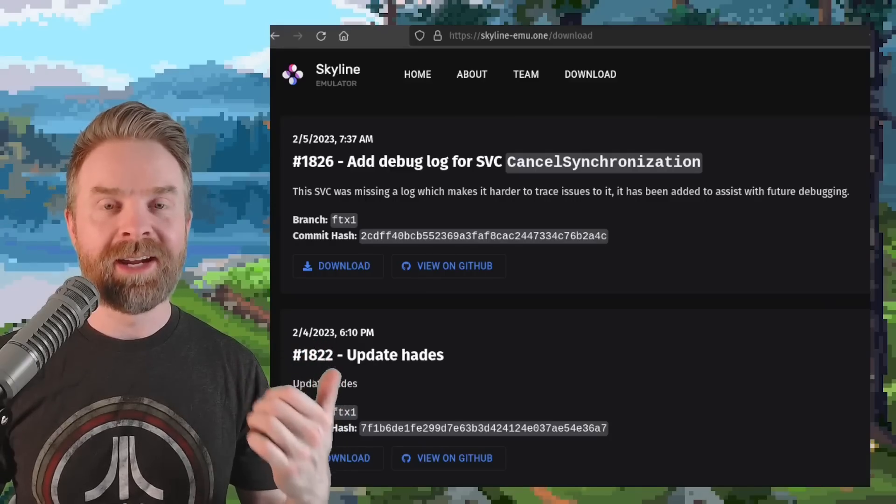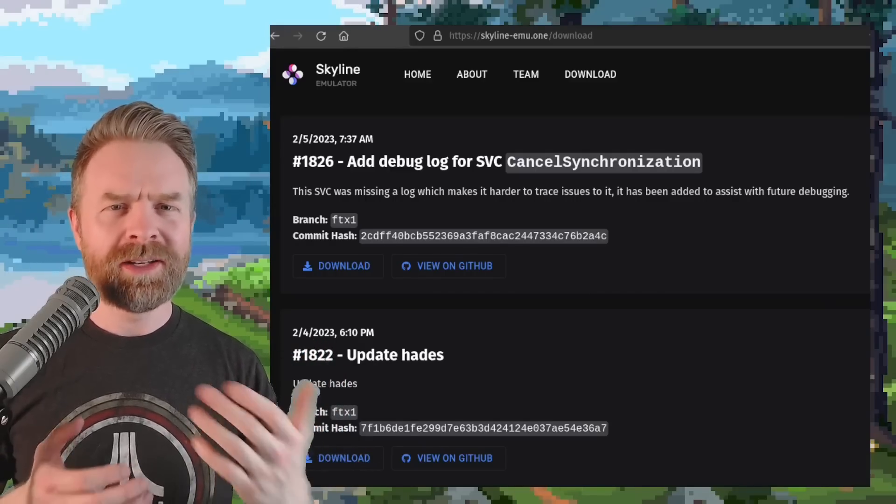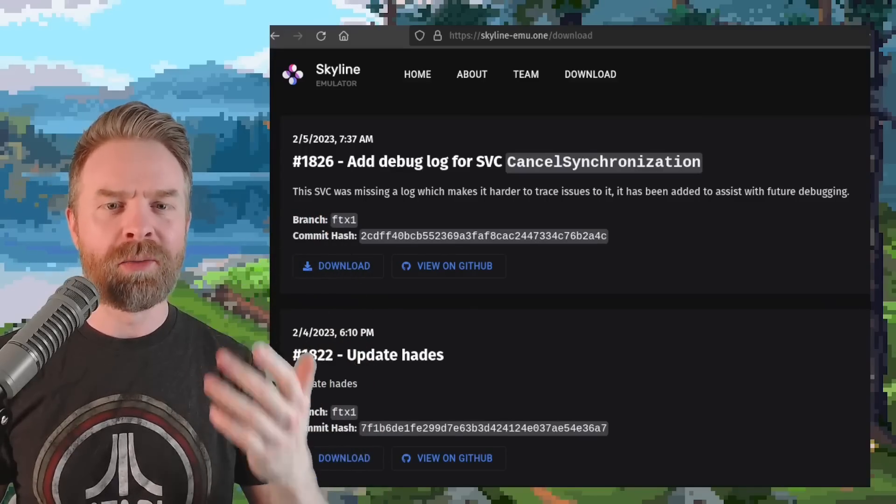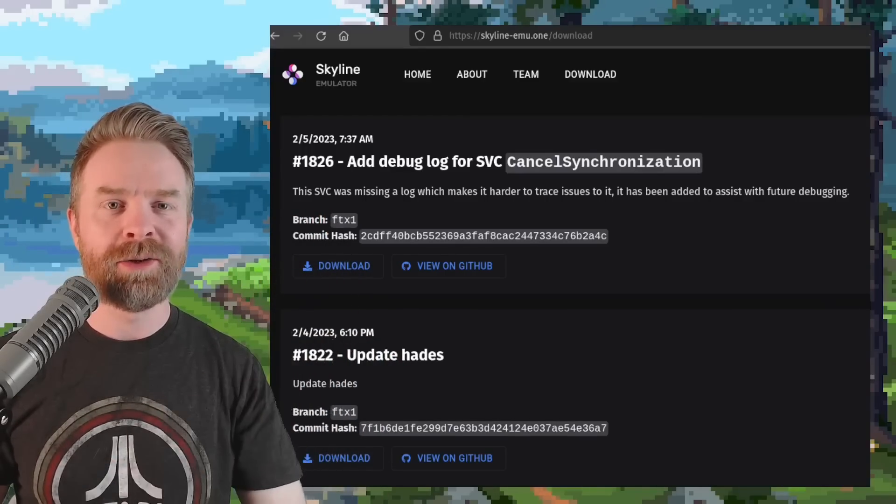Version 1826 does add some performance improvements and bug fixes — it's also got the Hades update. If you wanted to check this one out, it's free, it's open source, and it's available at skyline-emu.1. All you have to do is click on the download button.